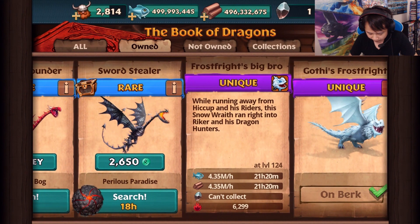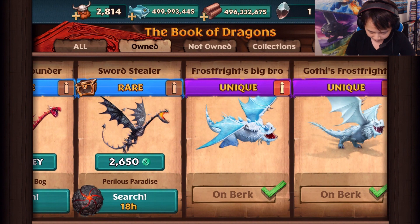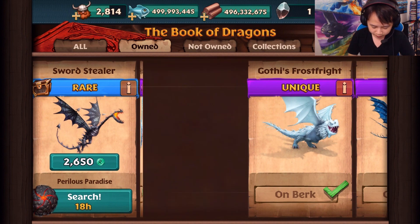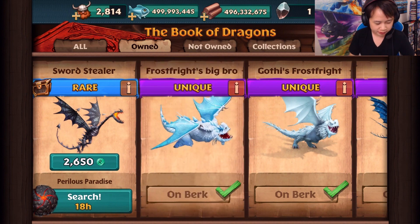While running away from Hiccup and his riders, this Snow Wraith ran right into Ryker and his dragons. So that is dragon hunters - my bad. It is a 6,299 attack, so that's quite a bit. But like I was saying, it is a Snow Wraith - just like, hey, when did I get that? Totally forgot about it. But hey, that's the big bro. That's why they look similar.